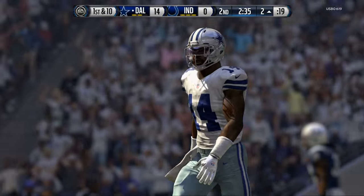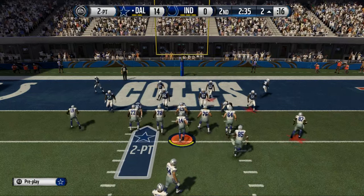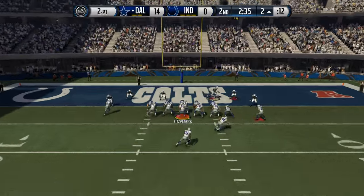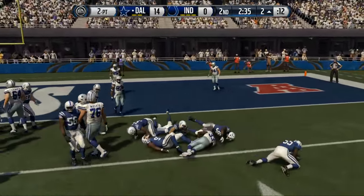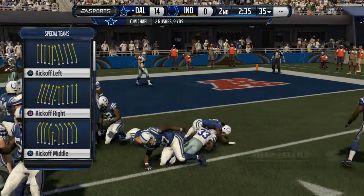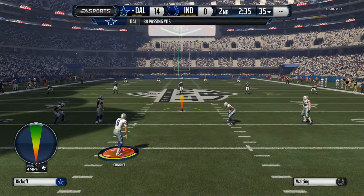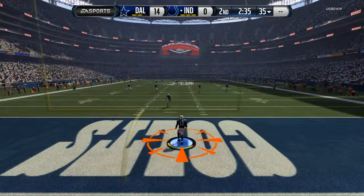Early on in the game offensively, you want to go with your basic offense — pre-snap reads and adjust. If you see cover two, try to beat cover two. When you see them making adjustments and calling things that are going to counter it, that's when you want to get out of it. And there we see he can stop that strong close quick toss, so we're going to have to find something else to establish.